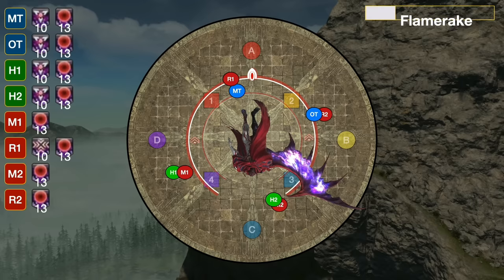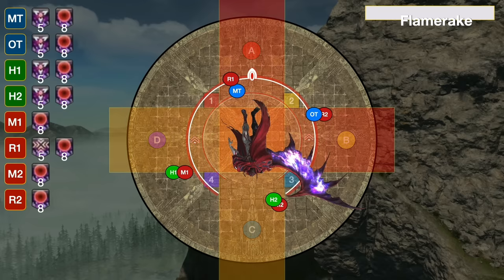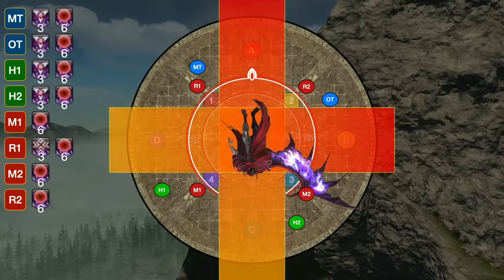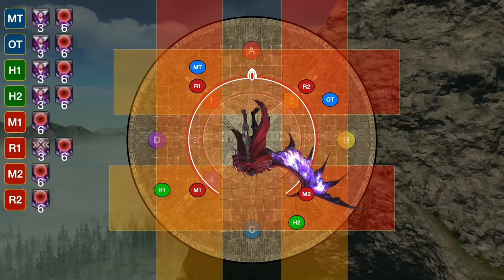Before anything else happens, the boss will cast Flame Rake, and we get a spinner that spins around and will either point to all cardinals or all intercardinals. As soon as this points, you're going to get a very short telegraph followed by the actual AoE, so immediately move away from where those arrows are pointing. You want to start positioning so that DPS can go in to take their stack and tanks and healers can go out for their flares. The original plus-shaped AoE will echo outwards — cardinals were originally unsafe, and that same spot is the safe spot at the edge. There's always a safe spot in the middle, so the stack will always be taken in middle after this.